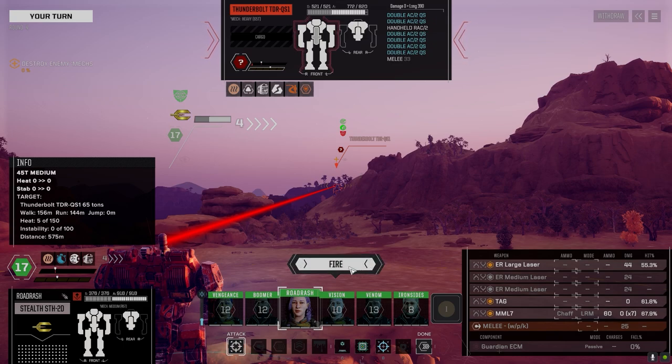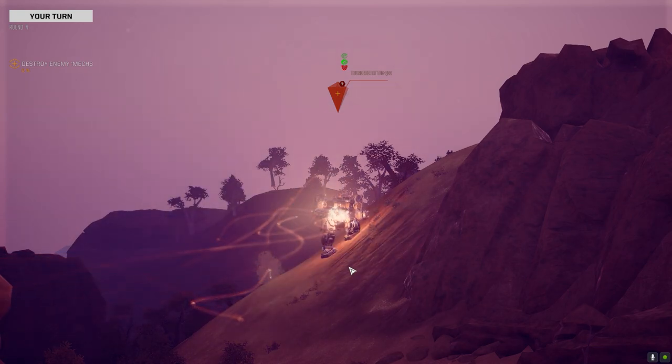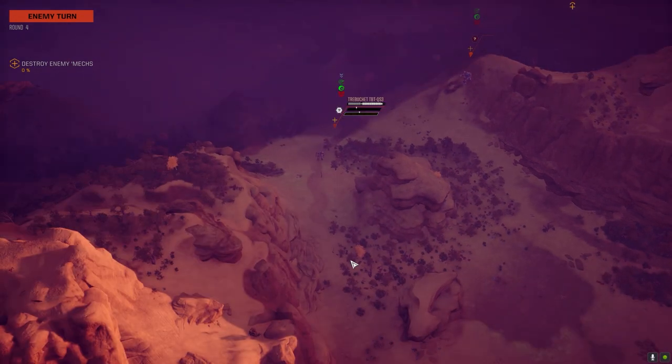It's kind of a good thing those AC2s go down once they misfire — they're destroyed right away. I was really hoping the TAG would hit. Trebuchet Quick Cell three — it's probably an SRM version. This could be really bad for us.